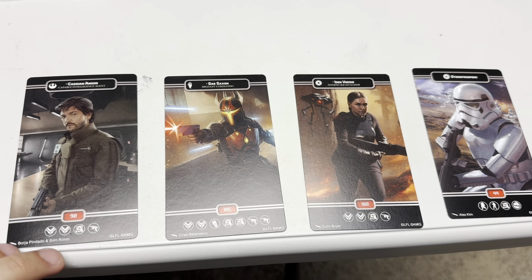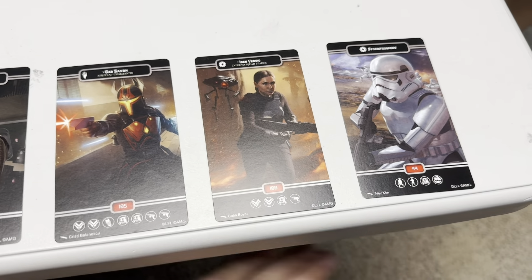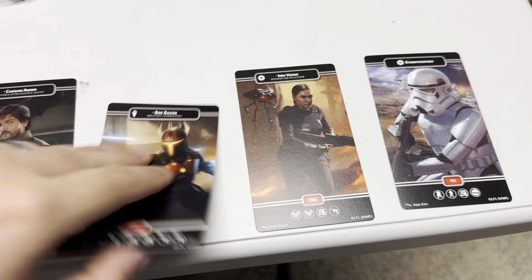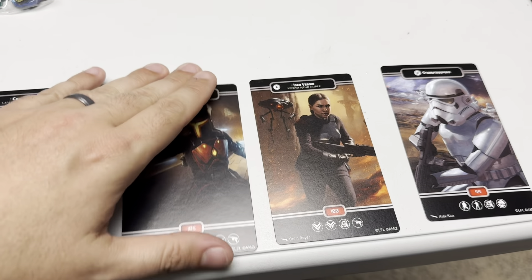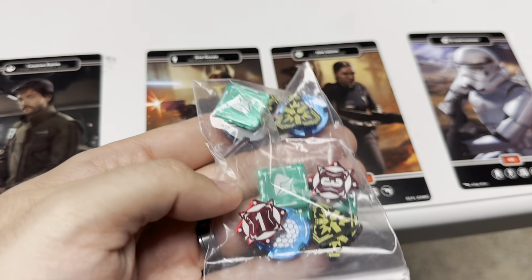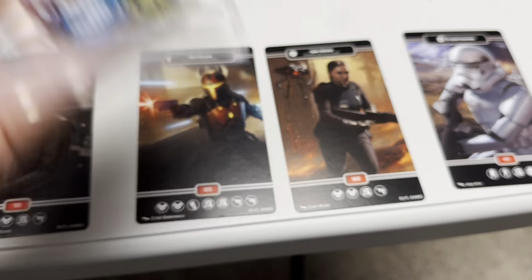Always like to talk about giveaways here on the channel. We've got four Alt Arts — these guys are in play today. They look great with the usual information on the back. One winner for each. Also a couple more bags of those awesome mirrored acrylic tokens from Curled Paw. If you have Curled Paw tokens or want some mirrored versions, we'll get a few of those away too.